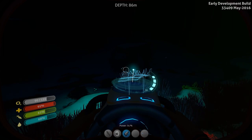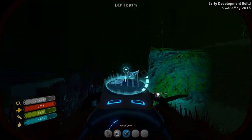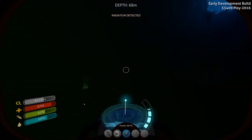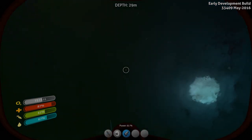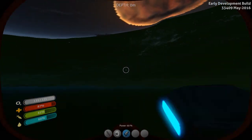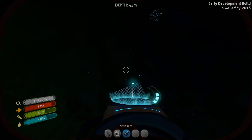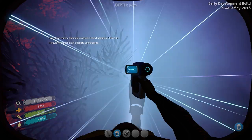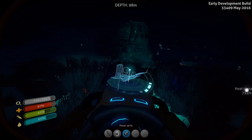I might not make it to the island with the diamonds today. What I really want to find is the battery charger blueprint. Oh — radiation! I'm getting too close to the Aurora. Basically whenever you see radiation you know you're getting too close to the Aurora, so let's go the other way. You can see how quickly the power drains on the sea glide, so you really want to get that battery charger blueprint.